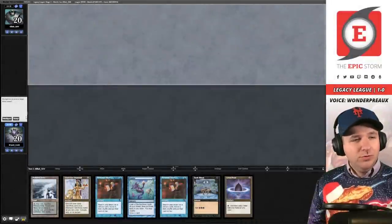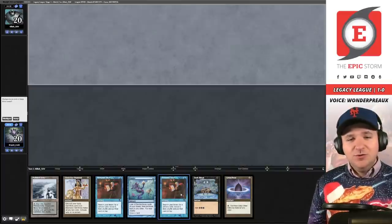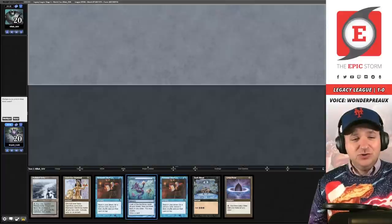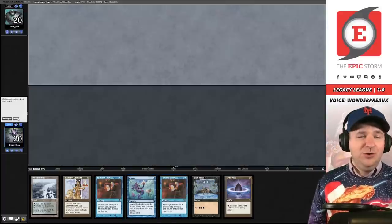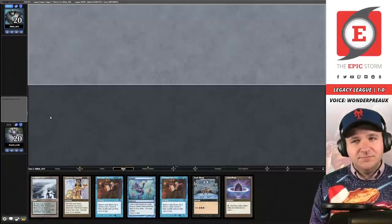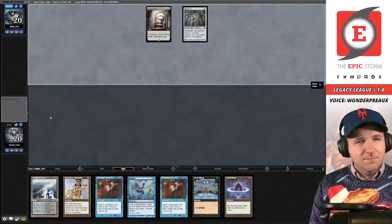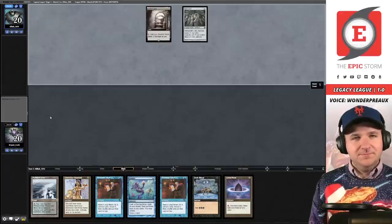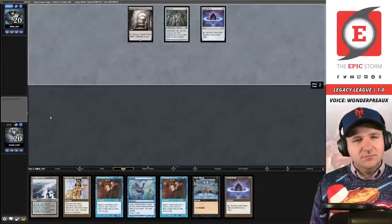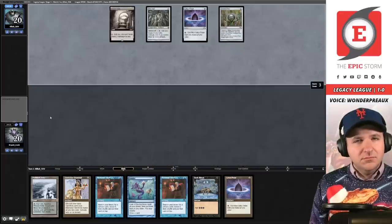Match number two with Max Carini. We're facing an unknown opponent. We have a turn-two Doomsday — we can Ponder off the Petal for a turn-two win. This passes the litmus test. The opponent plays — oh, interesting start — it looks like Eight-Cast. How do you feel about the Eight-Cast matchup? I think it's approachable but definitely losable. Grief lets you interact with Force even in the face of Chalice, and you've got Petals and Cabal Rituals to get Doomsday cast.